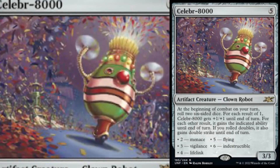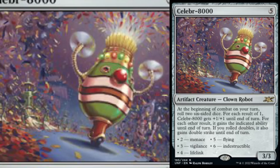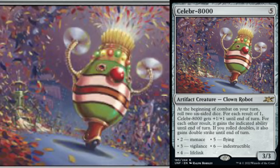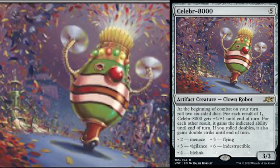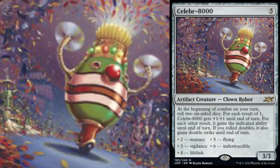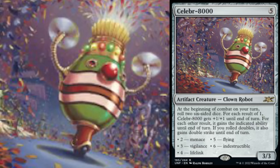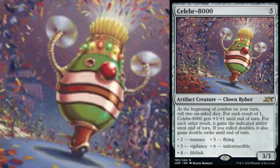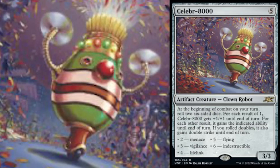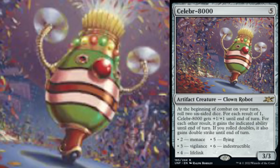Then we've got Celebrate Thousands, the Clown Robot — five casting cost, a 3/3. At the beginning of combat on your turn, roll two six-sided dice. For each result of one, it gets plus one plus one until end of turn. For each other result, it gains the indicated ability until end of turn. If you roll doubles, it also gains double strike until end of turn. You're only going to get two different abilities overall unless you get doubles, but that's not too shabby. You've got Menace, Vigilance, Lifelink, Flying, Indestructible — roll two sixes and you've got an Indestructible Double Striker. It's going to change from turn to turn, but it's funky.